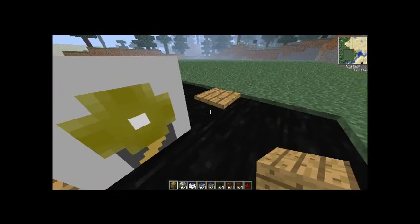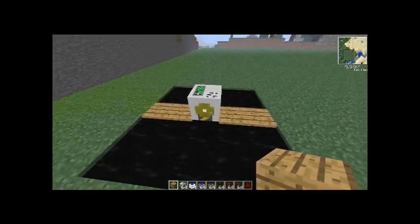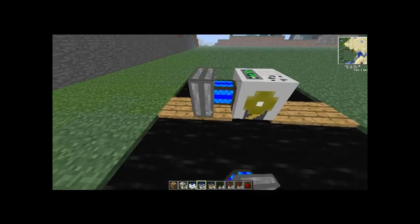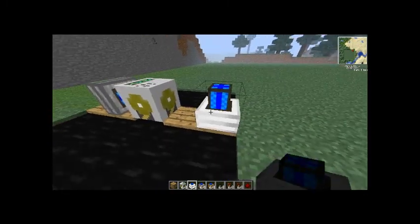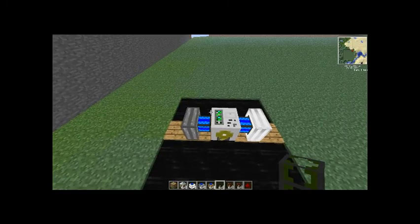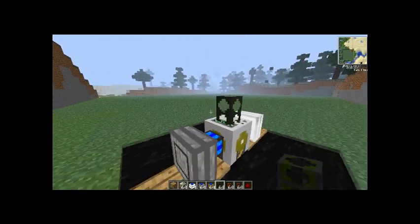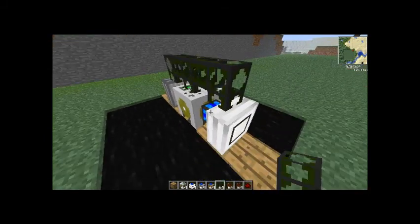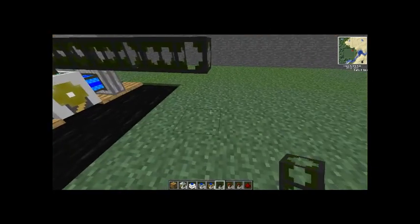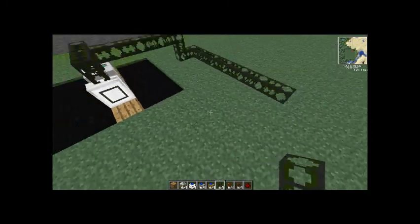Put two building blocks of any type right next to your pump. Then put a steam engine on one side and a combustion engine on the other side. Get some stone waterproof pipe — or cobblestone waterproof pipe, it doesn't matter which one you use. First, lead the pipe up from the pump, connect it to the steam engine, and connect it to the combustion engine. Then lead it off and down.